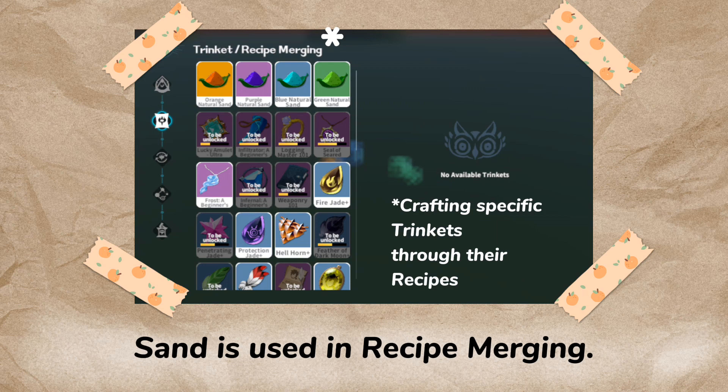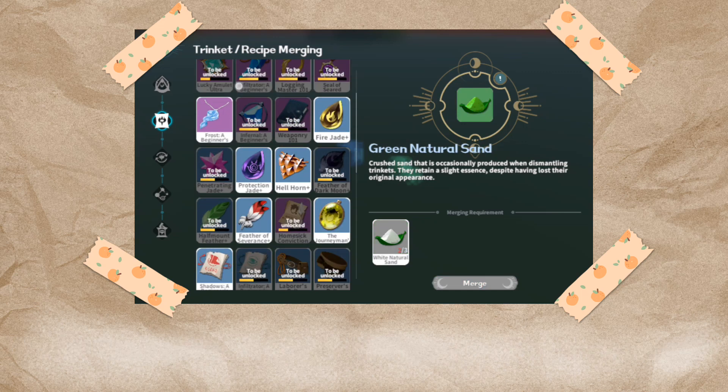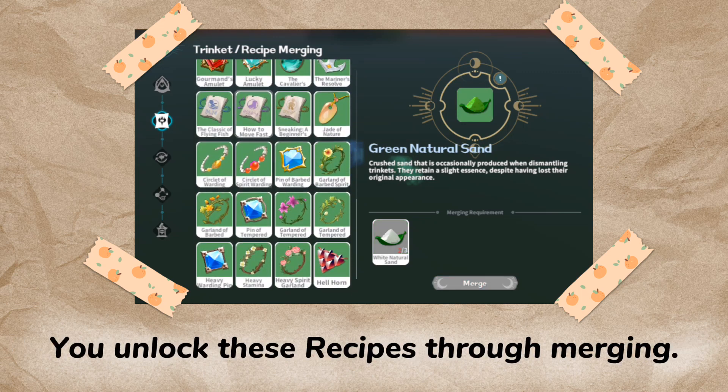That's the same thing that happens when equipped trinkets break. Sand is used in recipe merging. Unlike merging, recipe merging always succeeds. You unlock these recipes through merging.